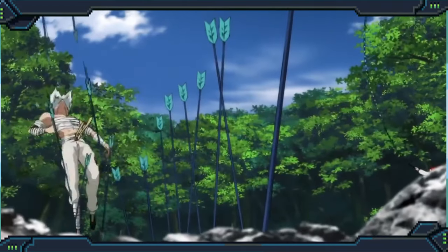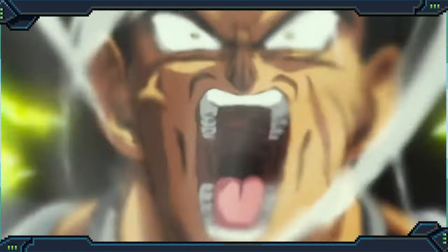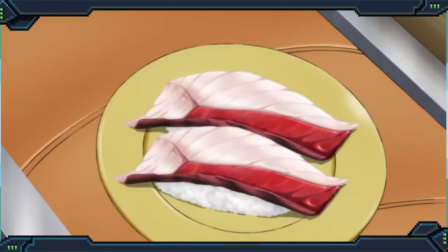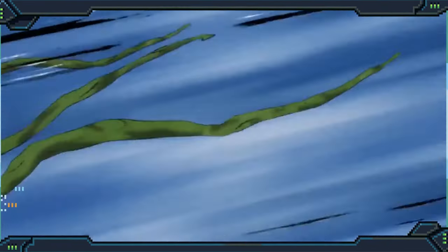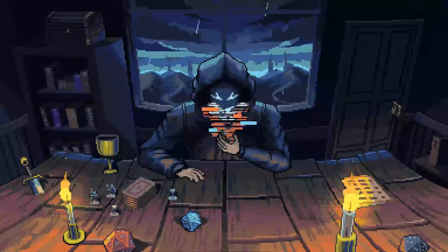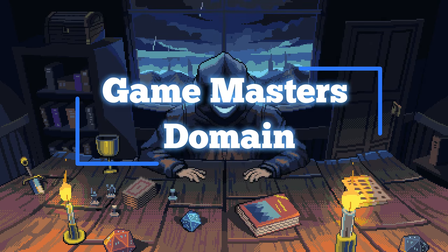There are a lot of characters that just get stronger the angrier they are, like the Hulk and Broly, but there's one in particular I want to focus on, since he's kind of the closest you can get to a playable barbarian, and that is Metal Bat — the S-ranked hero who, no matter how hard you knock him down, always seems to get right back up and comes swinging at you even harder. So let's see what we can put together on this episode of the Game Master's Domain, with the goal of actually wanting to be a damage sponge.